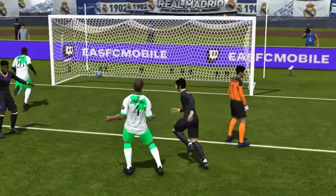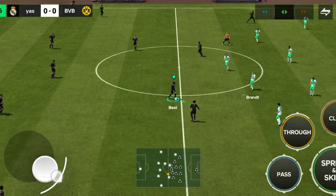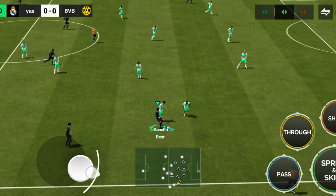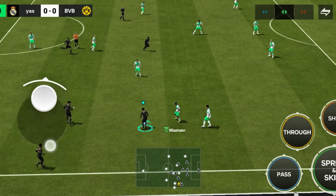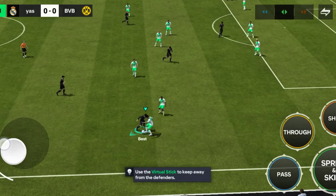George Best also has the flair you'd want in an attacking player. With his five-star skill moves and high agility, he can pull off those fancy tricks and quick turns, making him a nightmare for any defender. And his finesse shot trait makes curling the ball into the top corner look easy.